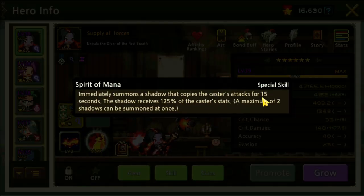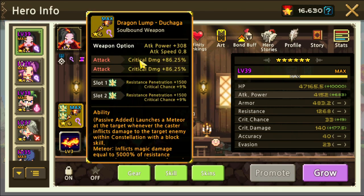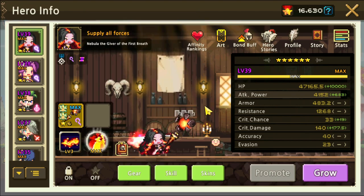Spirit of Mana is the special skill, giving the Shadow Mage clone that receives 125% of the caster's stats — really strong. I've given her crit damage, crit damage, and double crit chance on resist penetration sigils. She's just above 50% crit chance. I always try to aim for 50% base without any buffs.